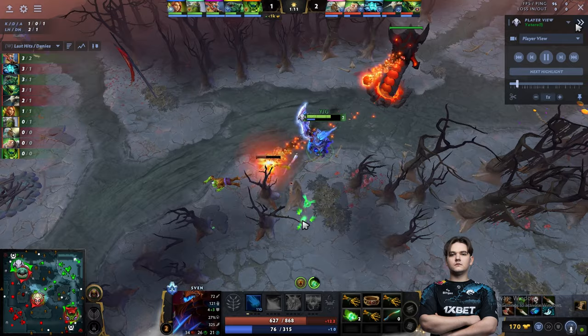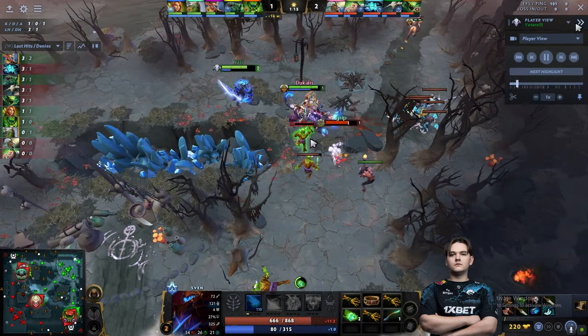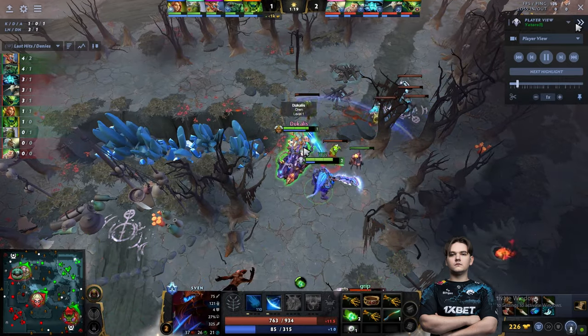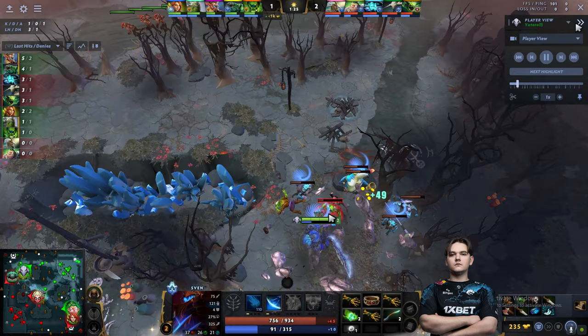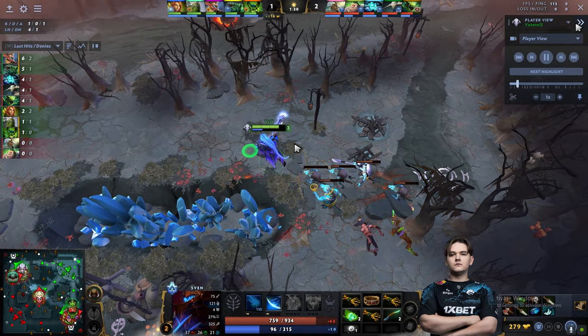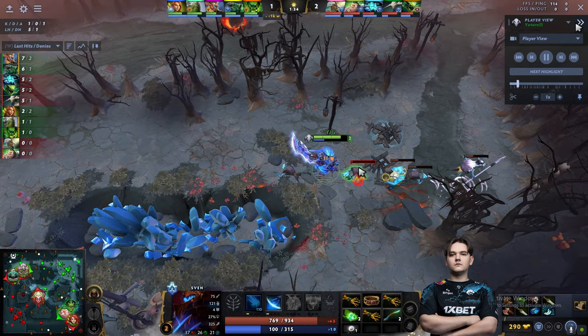Chen did an aggro pull to deny the range creep, and Yatharo does the Gird Clip on the small camp in order to farm it because most of the lane creeps are not worth much. He now has Chen in the lane, which means Chen can get the harpoon creep — that will be a big power spike. They can try to punish Tiny as well as Tidehunter in the lane, so that's why he's hitting this creep to clear it.